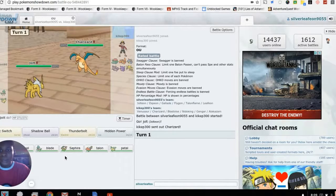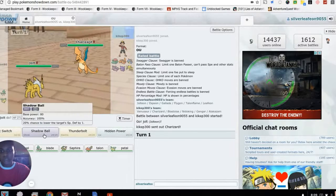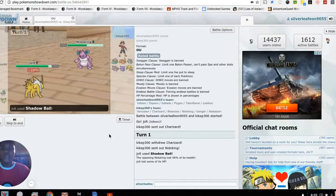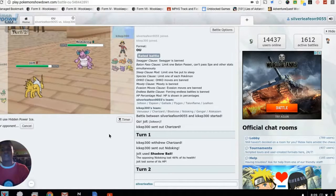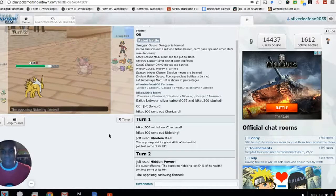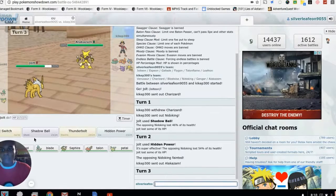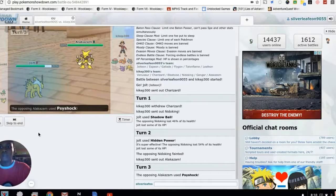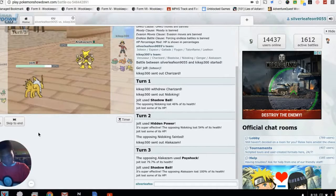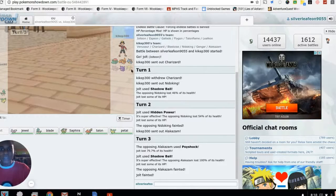He sends out Charizard — that's the biggest mistake he'll make. But it could be Charizard X, so I'm careful. He switches out immediately and sends in Nidoking. I go Shadow Ball instead of the obvious Thunderbolt. He sends in Alakazam next — I have a Shadow Ball ready for that too. Jolteon gets the KO! He lives on one percent — won't go down without a fight. Jolteon took out Nidoking and Alakazam.